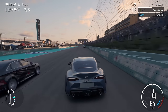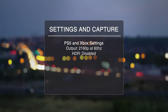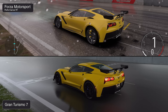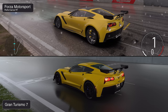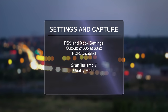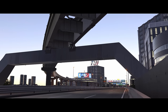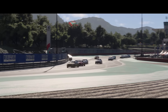Before we get into comparisons, let's lay out the capture and settings guidelines. Each game has been captured at 4K resolution using 60Hz output with HDR disabled. Forza Motorsport was captured on an Xbox Series X with the high-resolution texture pack installed. For comparisons, all three graphical modes will be used with clear labels. Gran Turismo's quality mode was selected, but this primarily only applies to replays and photo mode. Comparisons will focus on shared tracks between the two games.